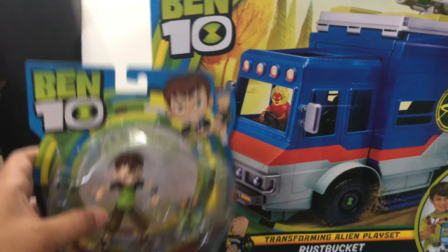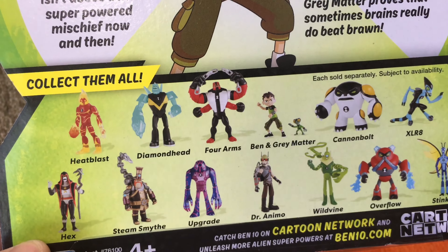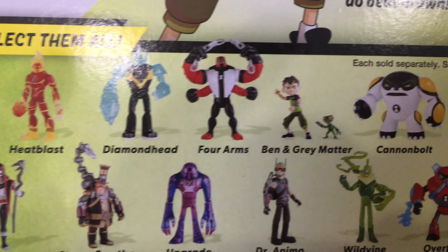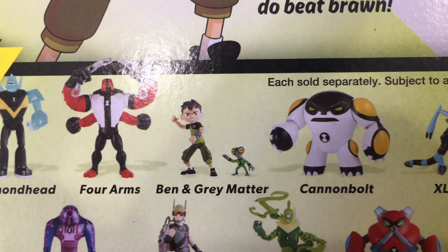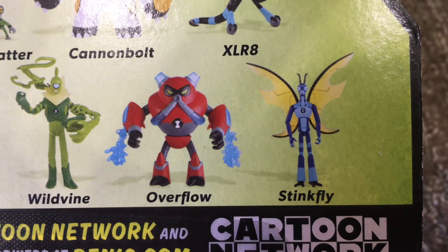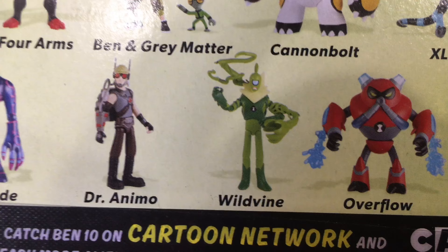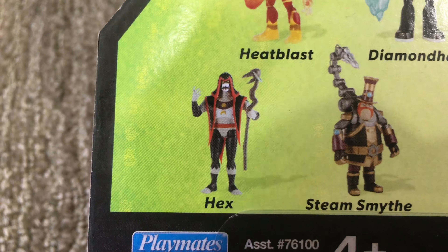Let's open these. If you look at the back of this box, it shows you the other characters you can also get: Heat Blast, Diamond Head, Four Arms, Ben and Grey Matter, Cannon Bolt, XLR8, Stink Fly, Overflow, Wild Vine, Dr. Animal, Upgrade, Steam Smith, and Hex.